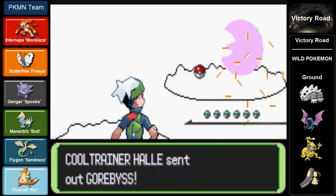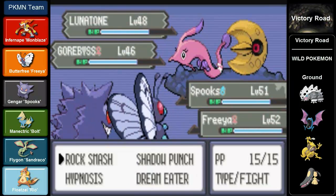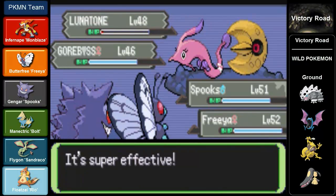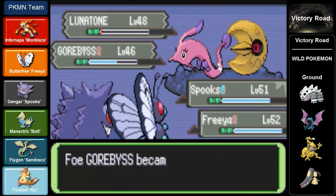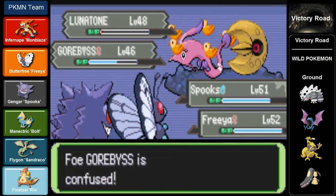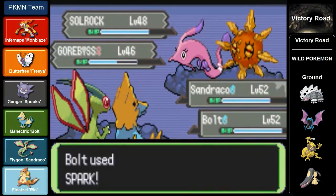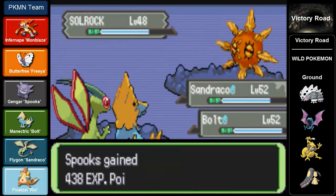So here's the double battle. There's a Gorebyss - I think that's the first time we've seen one - we've already seen a Huntail. Actually, that's the other evolution of Clamperl. When you use the Deep Sea Scale on Clamperl it will evolve into Gorebyss, and likewise the Deep Sea Tooth will allow Clamperl to evolve into Huntail. But that's not the story.